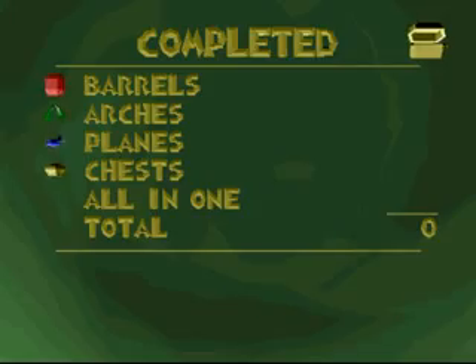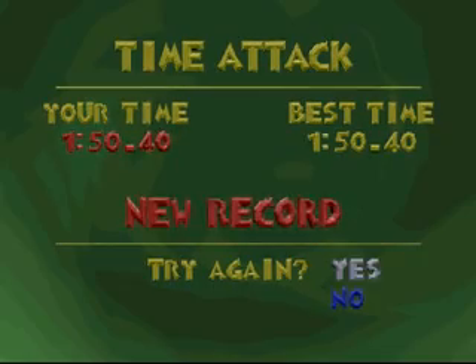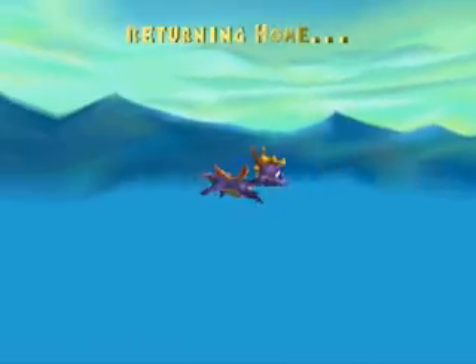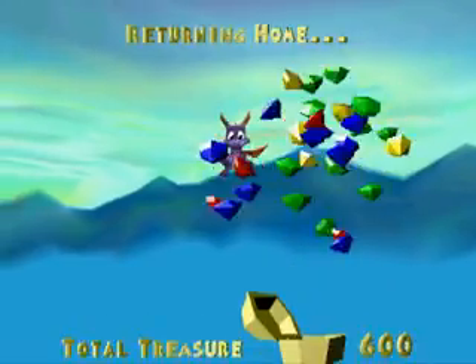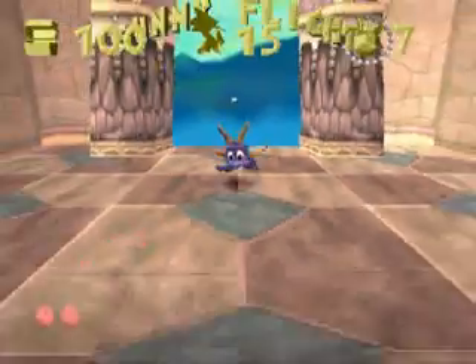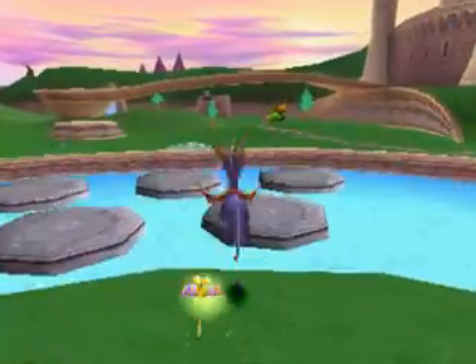Spyro flies off — you earned that exit with a good 15 seconds to spare and only two tries, not too shabby. We're not going to do any time trial stuff, so we are going to take our leave of Sunny Flight and go on to Toasty. Toasty is kind of a ridiculous boss — actually a lot of the bosses in this game are pretty ridiculous. Nasty Nork does not have a very good army at his disposal.